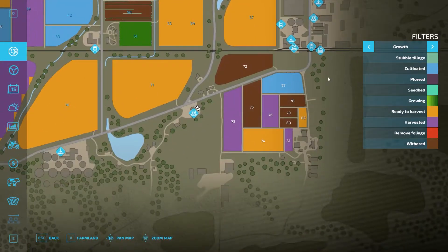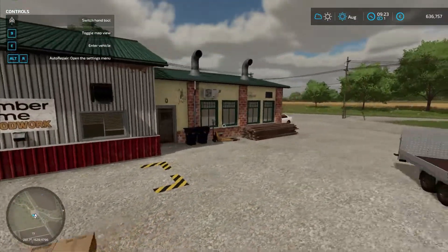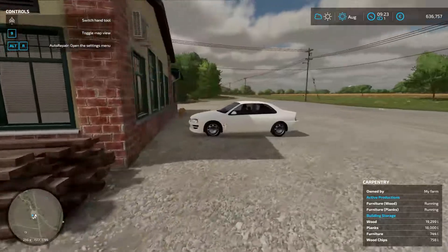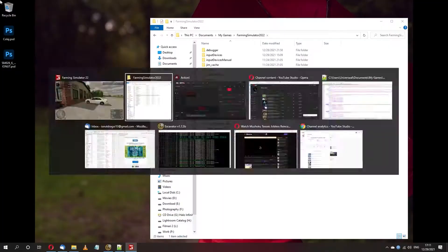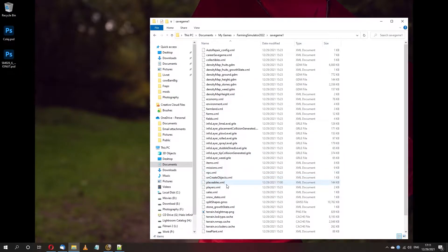So let's go to carpentry. I'm going to sell this one. First of all you have to close the game, go to a place where your game is saved, go to Save Game 1 and into this folder, placeable.xml.